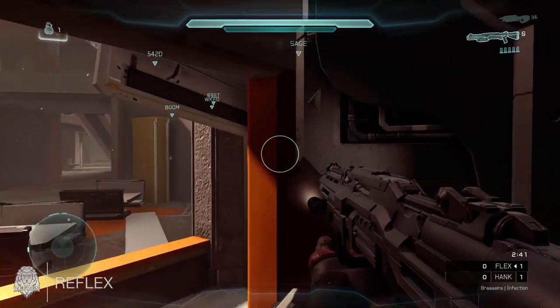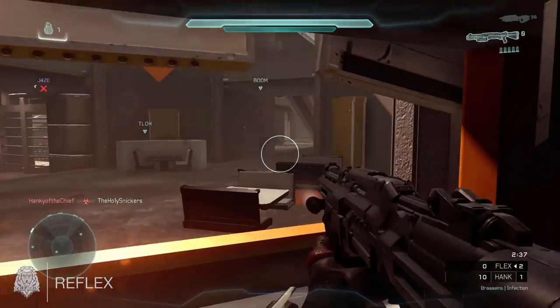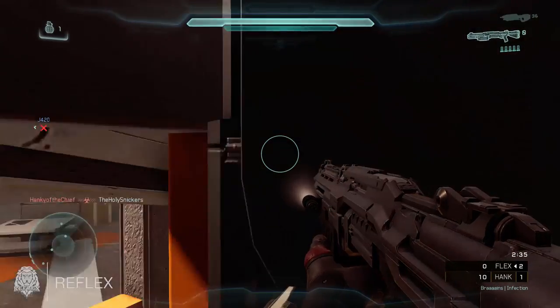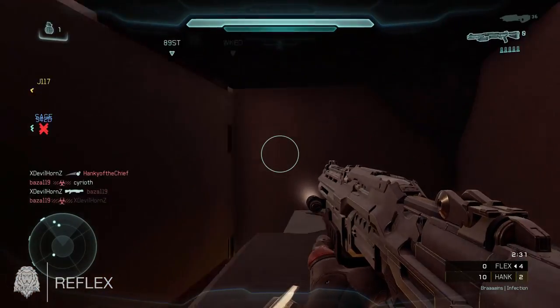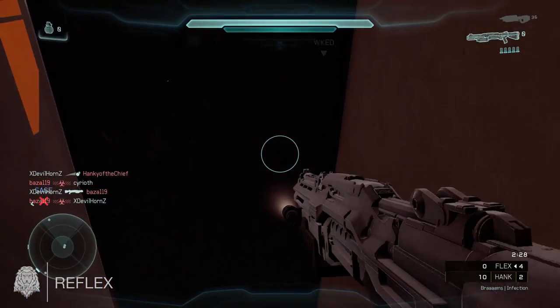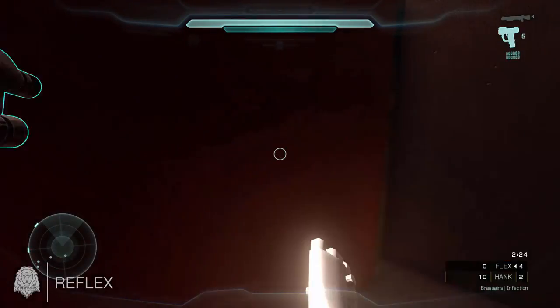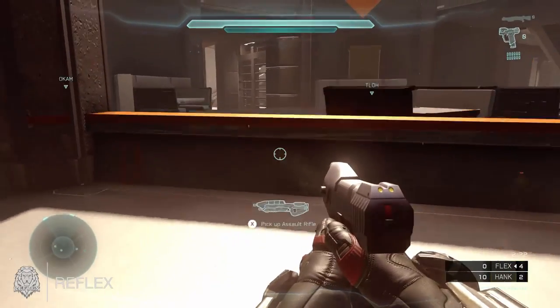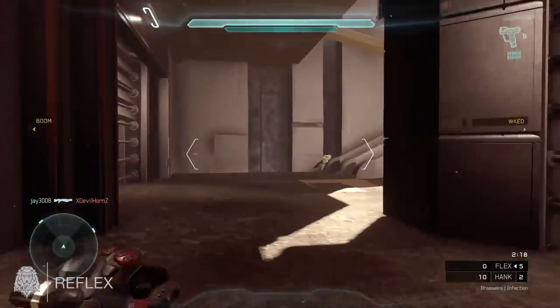Now we're moving on to the more complex locations. The next map is Black Friday. What you want to do is go over to this open sort of cath area, go into one of the dugouts, and you'll see the pistol on top of some boxes. The easiest way to get the pistol is to chuck a grenade on top of the box — it'll blow up and bring the pistol down towards you, and then you can pick up the CE Magnum and go ham.